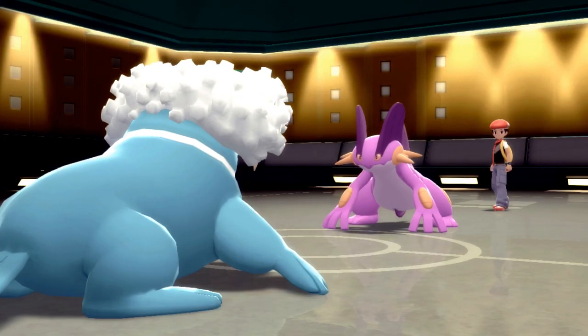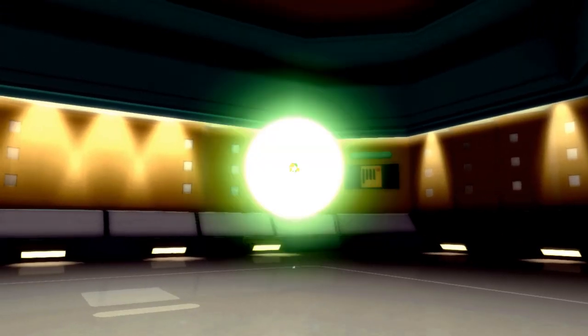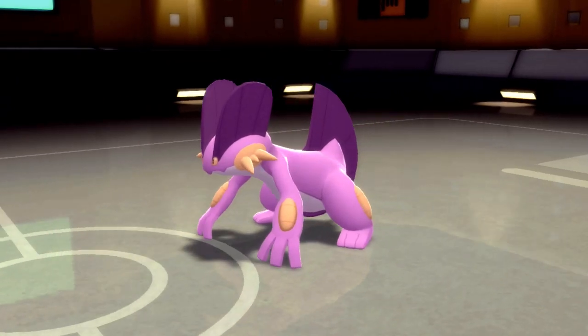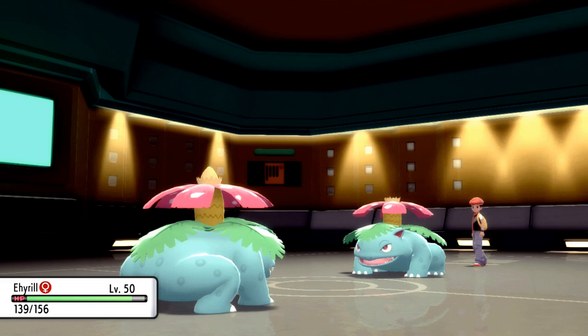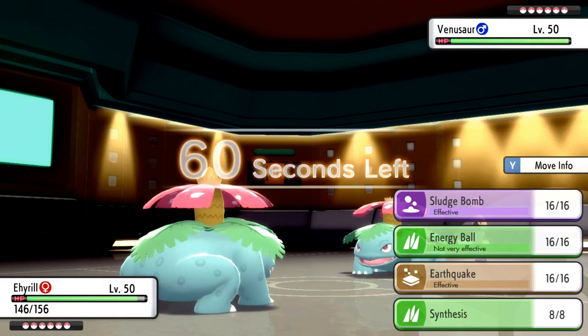Let's see if this works. It could decide to stay in and go for an Earthquake. Withdrawals is fair — like I said, Blastoise is what I anticipated. Venusaur? Hi, bro. What's up? Honestly did not expect it. Sludge Bomb.